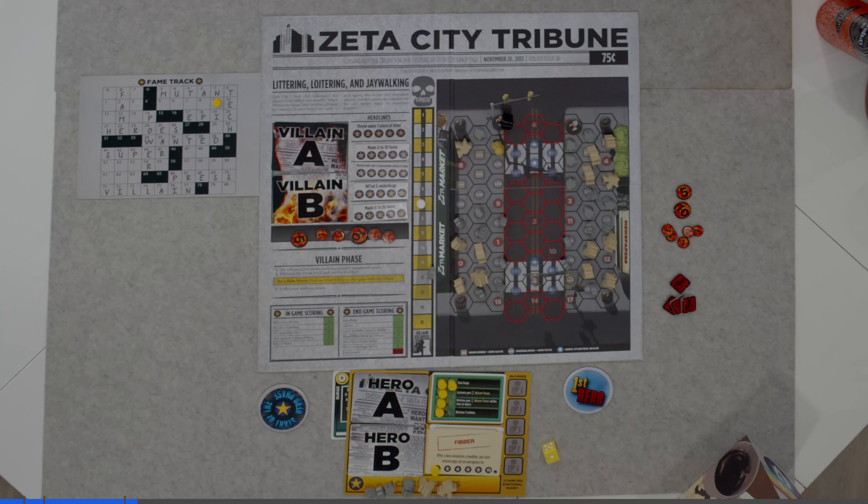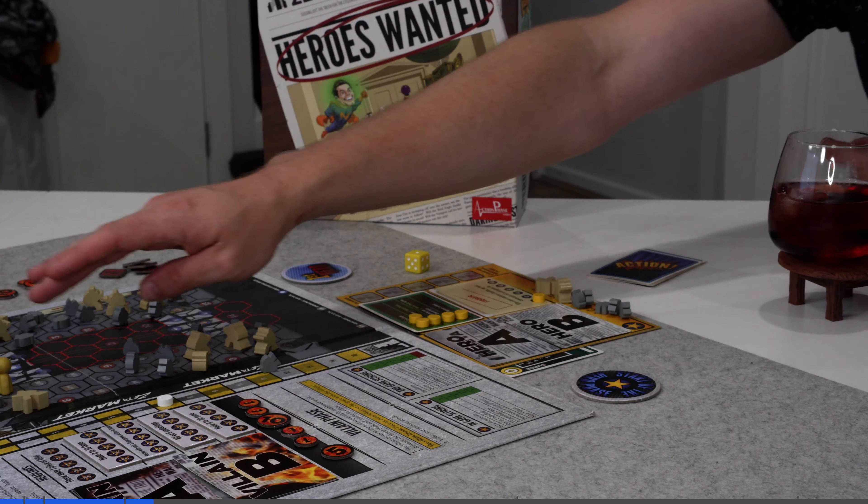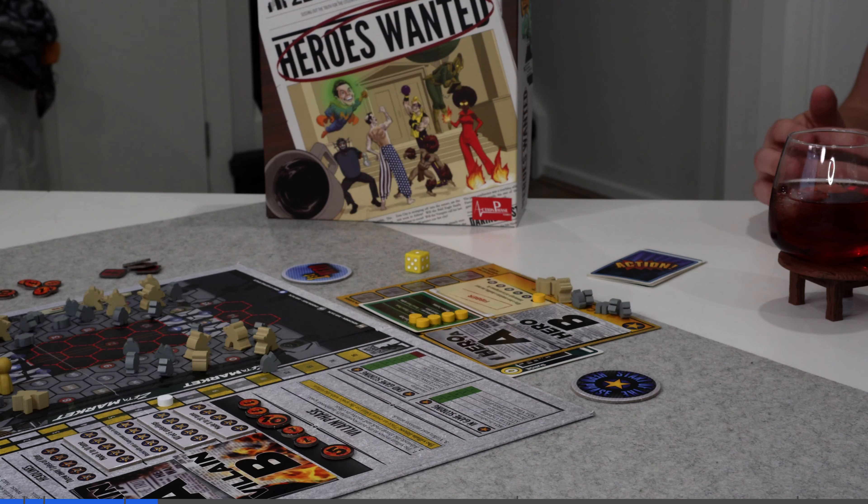Using the rules to set up the board game for the first time, you'll actually be setting up your own first scenario. We're playing the first scenario: Littering, Loitering and Jaywalking. In this scenario, we're going to be trying to beat down the boss before he runs away, and pick up all the trash and henchmen he leaves behind.